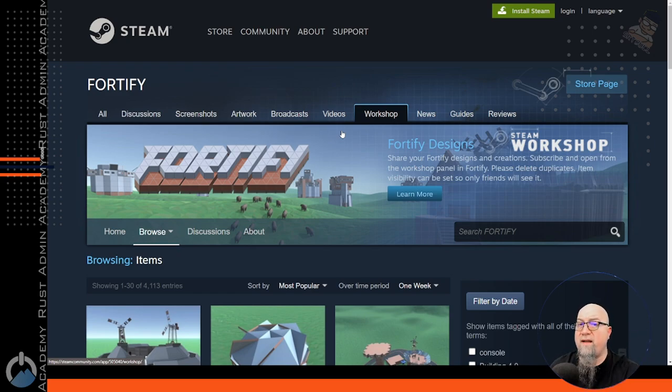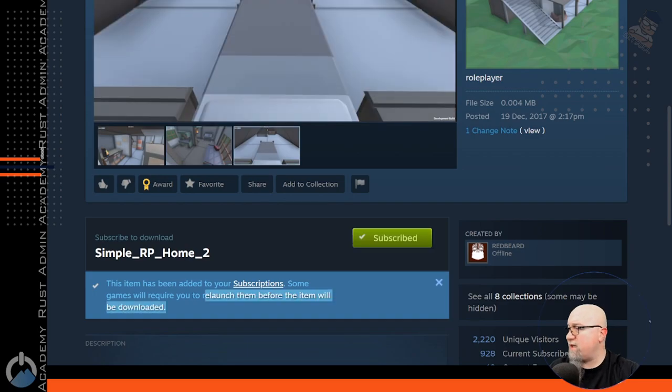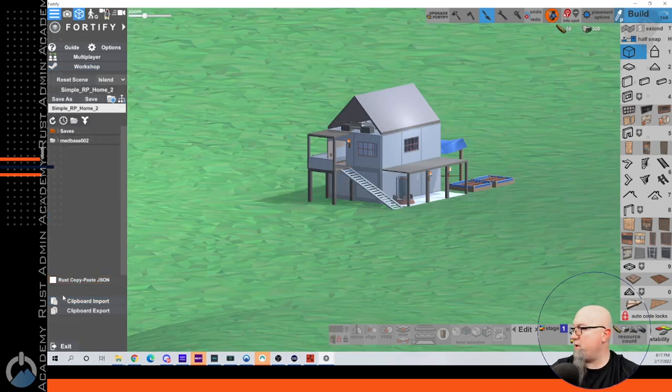I'm going to quickly go over all of the steps in a really compacted format — it should take about 15 seconds. So let's pick the base we want to add. Let's use Simple RP Home 2. We're going to scroll down and click on the Subscribe button. Then we go into Fortify, click on Workshop in the top left hand corner, grab the base we just subscribed to, and click on Download. Once you have it downloaded into Fortify, you can go in and make some changes to it, then export it into a .json file. Make sure you click on the button that says Rust CopyPaste into a JSON, and then click Save As.